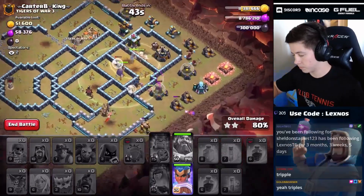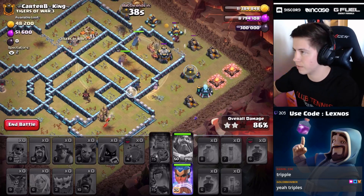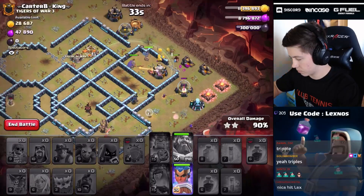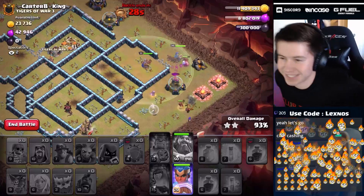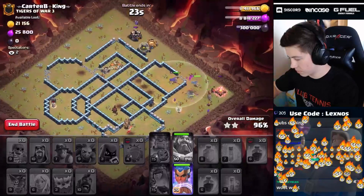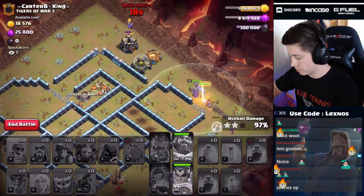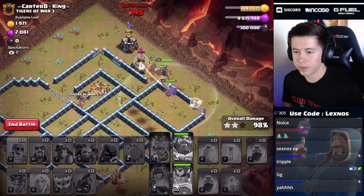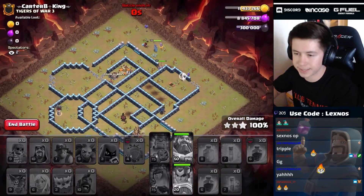That should be a triple — don't even need the RC ability. Plenty of time for cleanup as well. Pop the RC ability just to make sure on that minion on the top side. There we go, feels good — 10 seconds to spare. Now we can take a look at the stats.